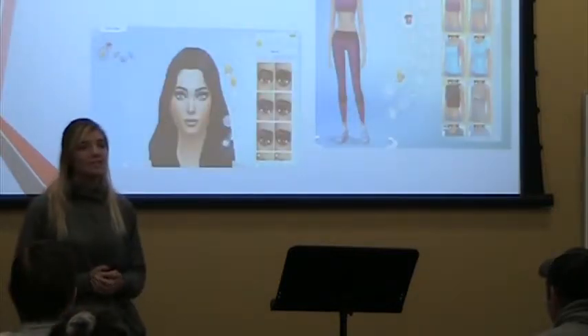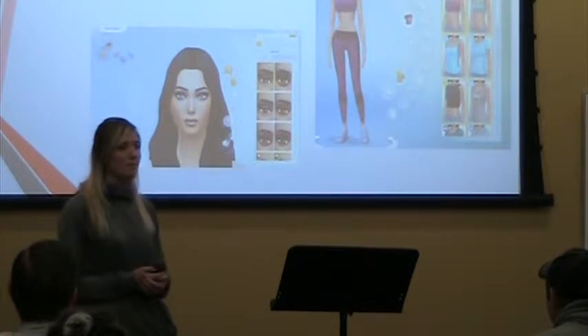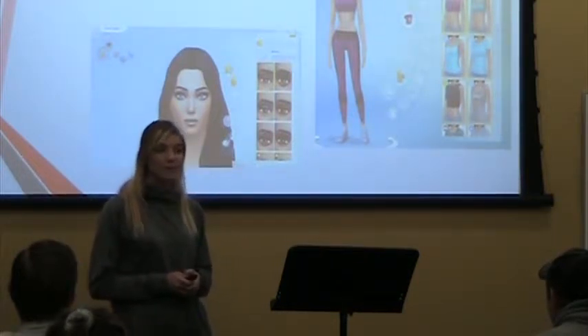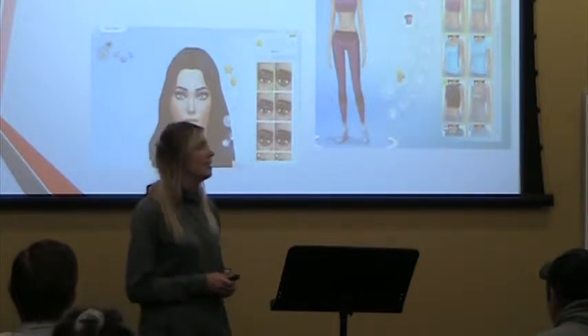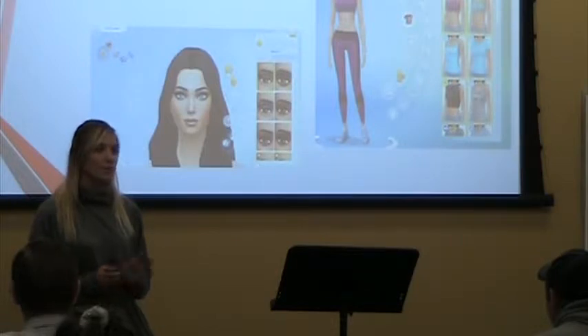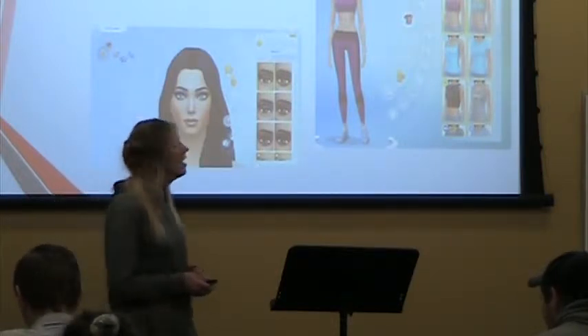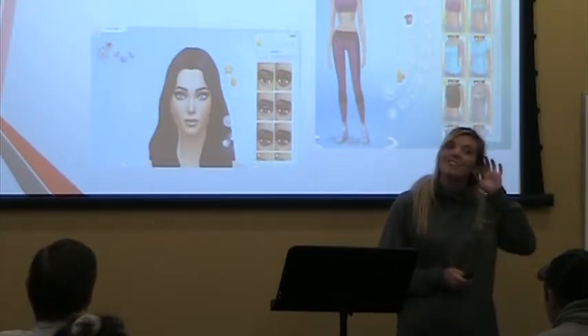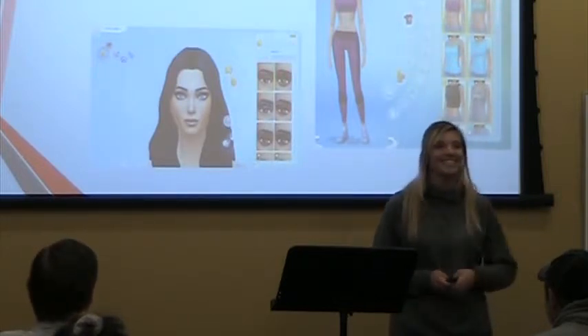So the first step is creating a sim. When you're creating a sim, you can really be creative. You can change their hair, their eye color, you can add freckles — you can make them any way you want. You can also create a sim family if you don't want just one sim. My favorite detail is creating the ears, because I can make my fiancé have the little pointy ears that he has in real life.